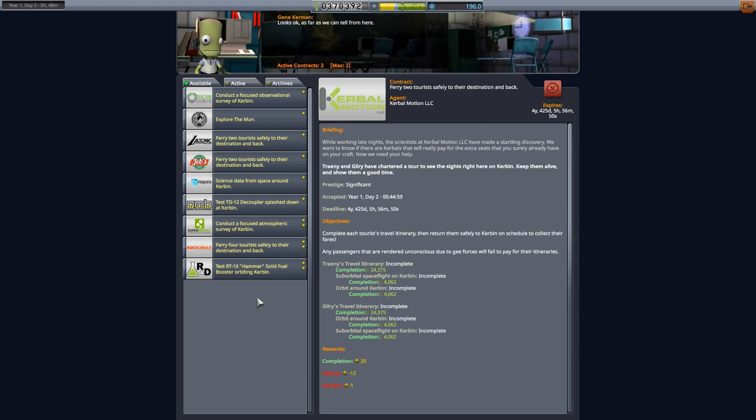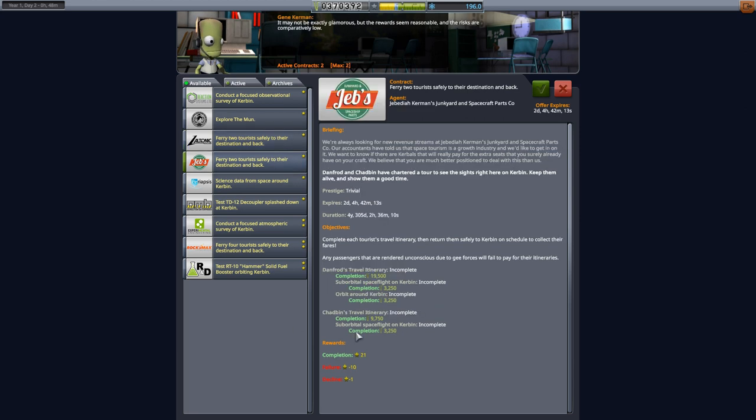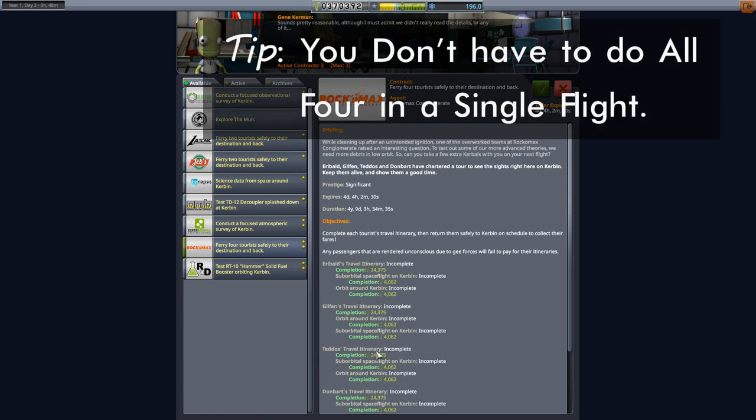There are multiple tourist contracts available. There's one for ferry two tourists suborbital only, one with suborbital and orbital, and more. I picked the one that worked for me, but if you want to go back and keep doing more, they're going to be there for you.